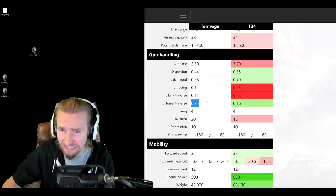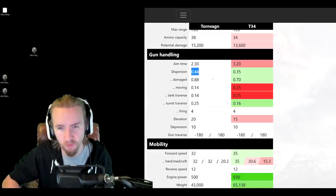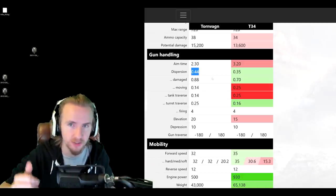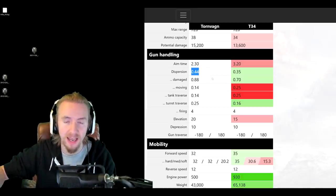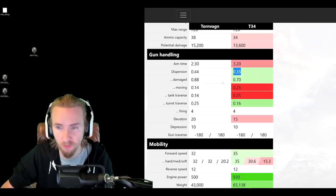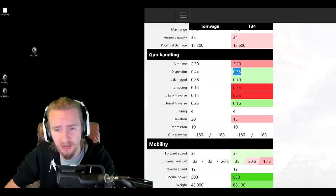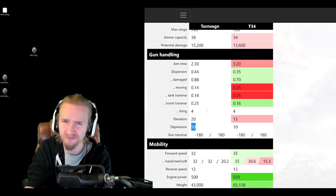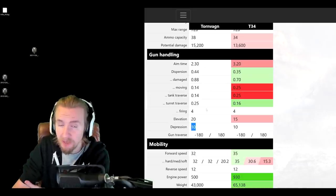Another thing that absolutely sucks about this vehicle is its accuracy: 0.44. Wargaming want to do everything they can to stop this vehicle from sitting on a ridgeline and sniping at decent distances. It has huge shell drop-off over distance, and 0.44 accuracy means you're not going to be very accurate unlike the T-34, which feels like a sniper in comparison. One thing that does rock about this vehicle is its 10 degrees of gun depression, which allows you to completely dominate a ridgeline — although not nearly as good as the Amil's 12 degrees.